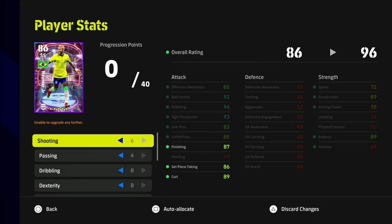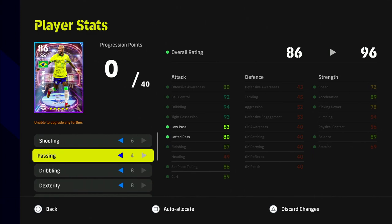Depending on your play style, tactics, and everything — this is a rough guide on how to train him. I'll give you two options. The first option is if you like to cut in and cross, or you like to shoot. The shooting is nerfed but you can still score a lot of curl shots — you just need to get in a little further into or in front of the box. The auto-allocate is kind of similar to how I would train him for this option.